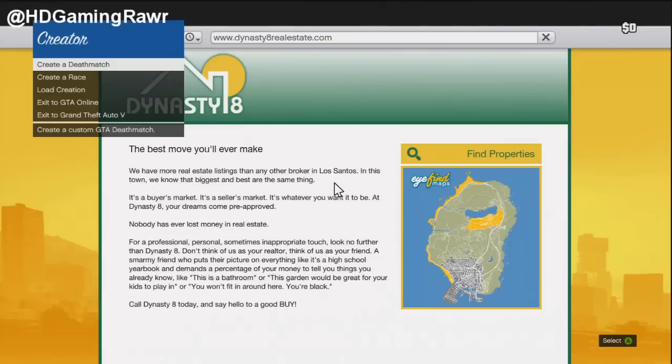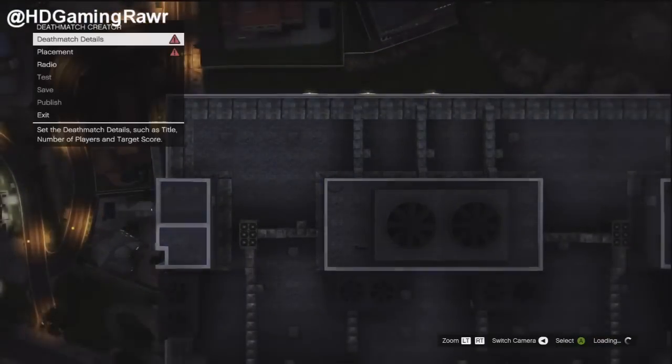What you want to do is wait till the money prompt comes up and just back out of that. You can see that you can go to Deathmatch now. All you want to do is start up a Deathmatch — this is when the glitch works. As you can see, I'm in an online session right now.